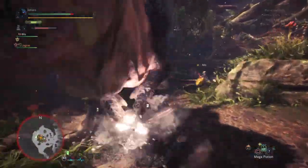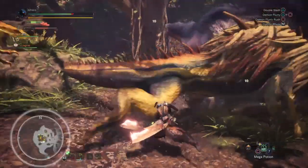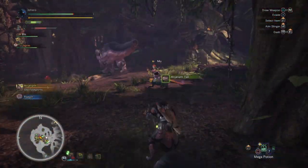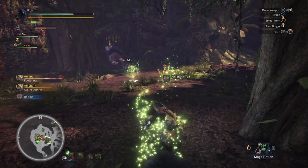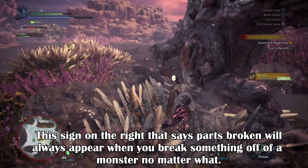That's just one of his weaknesses. Anjanath actually has multiple areas that can be broken, such as his legs and head, which through visual signs can scar up. You also have another sign on the screen that tells you if you broke a monster part, just like the one shown here. This little sign will always appear and tell you if you broke a monster part successfully or not.